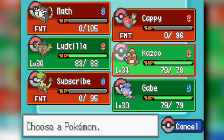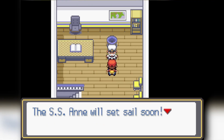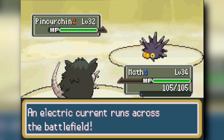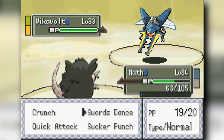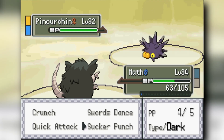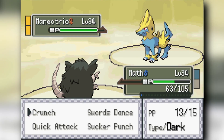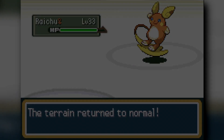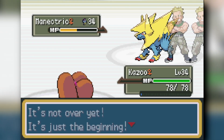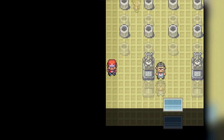We grab Lucky Eggs and the HM for Cut from the S.S. Anne, then face Lieutenant Surge, the Electric-type gym leader. Radicate Swords Dances and crunches Voltorb and Boltund for big plays. I go for Crunch instead of another Swords Dance to hit Pineco and do chip to Manectric before going down. The rest of the team Bulldozes Raichu and Manectric, and we beat Surge.